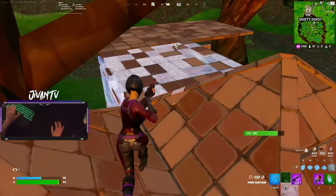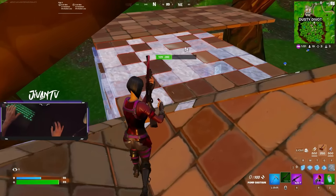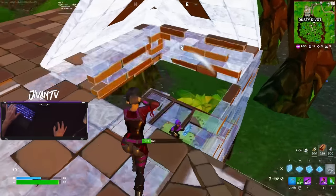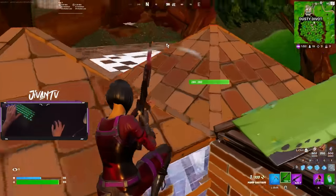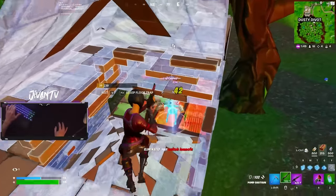Which way do you think he's going? If you look through the builds, you can see that the back wall is open. They usually go out in the direction that doesn't already have builds placed. You always want to try to cut off those directions throughout a fight, and eventually you'll get him caught.